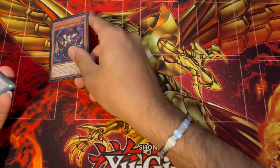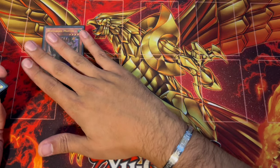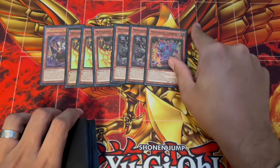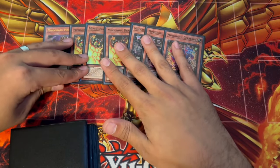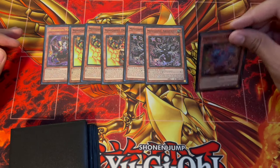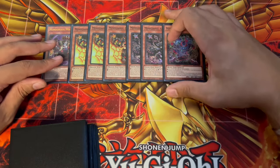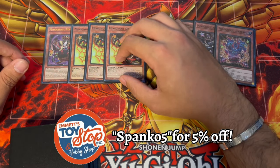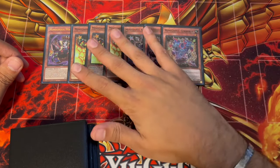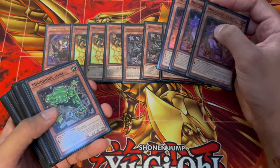Starting with the Mimigool monsters: we're playing one Master — you don't need more than one since you can access it easily with your extra deck. Then three Dragon, two Archfiend, and one Cerberus. These are the older Mimigool monsters. Archfiend is actually better than Cerberus, but I like having different names, which is why we're playing one Cerberus and two Archfiend. Dragon is the best normal summon in the deck, which is why I like playing three. I won't explain the older cards too deeply, but I'll go into the newer ones.